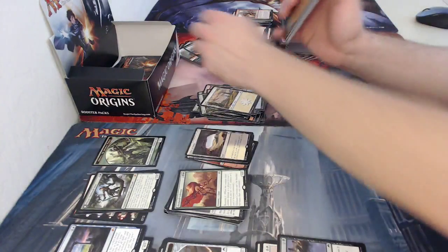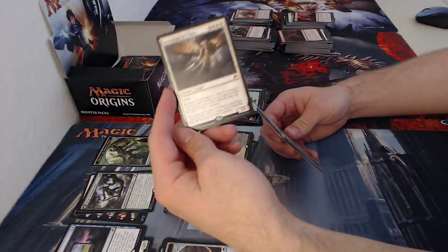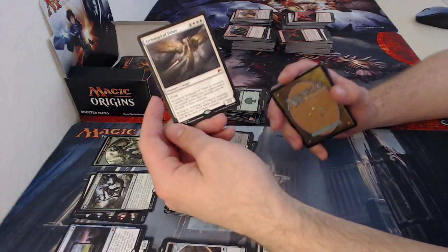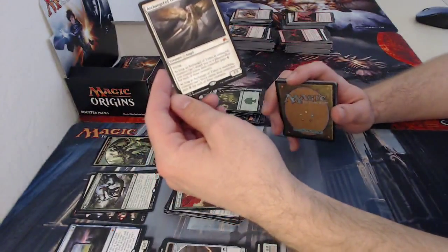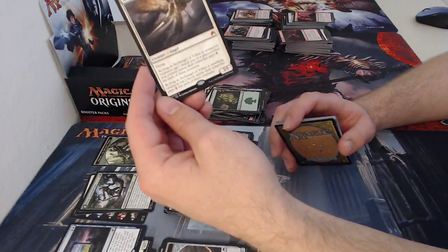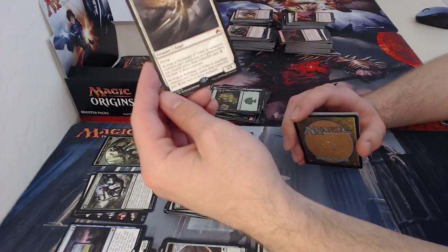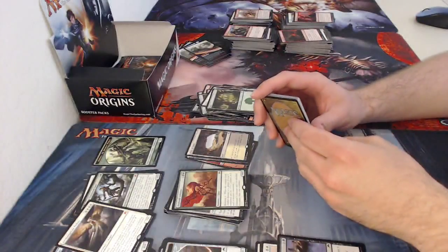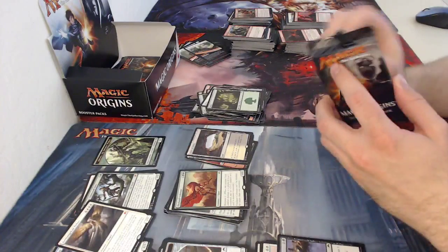Just another info card, forest, and I have all the mythics now! Archangel of Tithes — a four-drop three white one colorless, flying three five. Really big butt, which is great for flying creatures since they generally have small toughness. As long as Archangel of Tithes is untapped, creatures cannot attack you or a planeswalker you control unless their controller pays one for each of those creatures. As long as she is attacking, creatures can't block unless their controller pays one for each of those creatures.